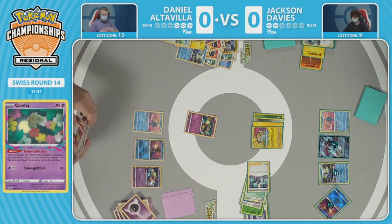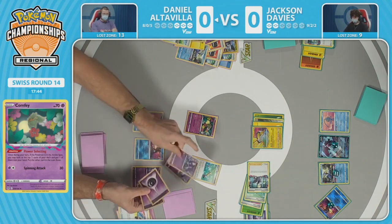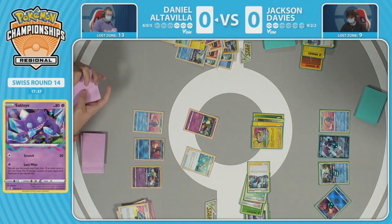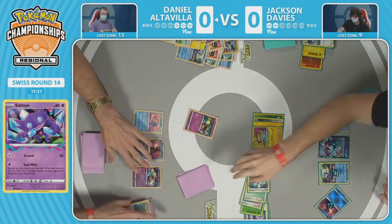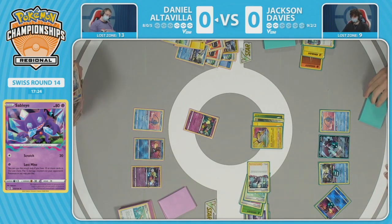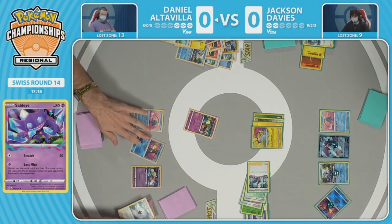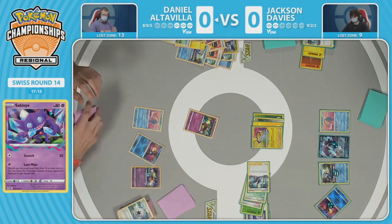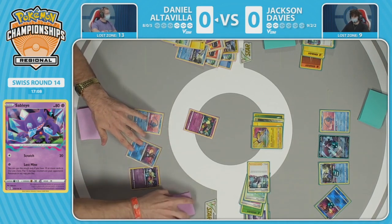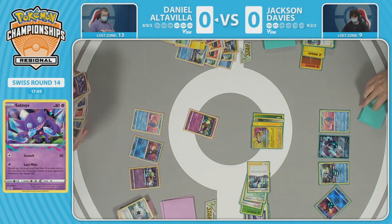The double Zigzagoon play is a little out of reach right now. It's up to Daniel to take three prize cards on this turn — there is possibility with the Kyogre play. We're going to see two Sableyes and two energies shuffled back into the deck with the Ordinary Rod. Can we see three prize cards from the Sableye? Let's do the math — Cramorant has 50 HP left, Lumineon has 150 HP left.